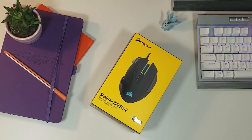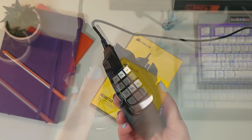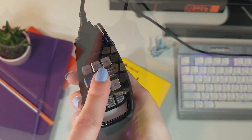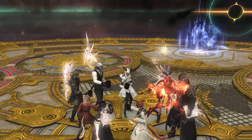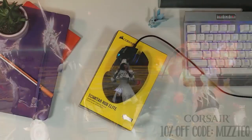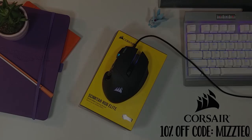This video was made possible with a brand new Corsair Scimitar RGB Elite with a whopping 17 programmable buttons and the patented key slider control system. You'll finally be able to keybind all of your favorite emotes. Get yours today with code MIZTECH for 10% off at corsair.com.